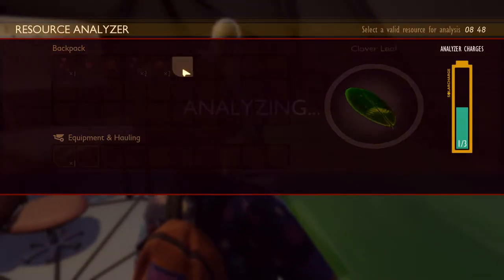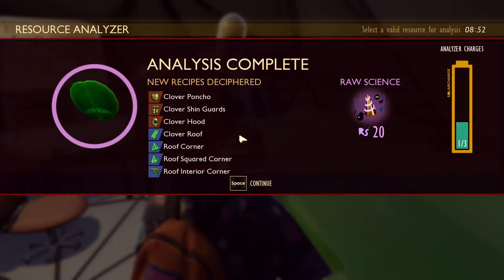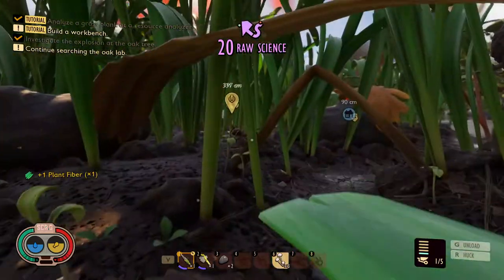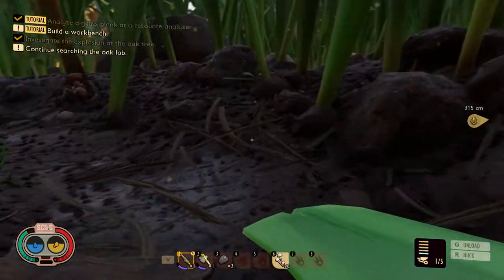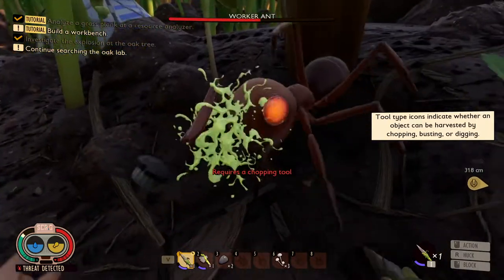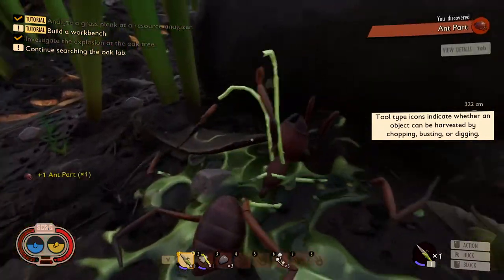I just witnessed an ant that murdered a weevil. Oh yeah, that's fine. Now we can make clover armor. Hello, ants. Actually, we should just kill this ant. Why? No, don't — they give us good stuff. I know, but don't. I don't want it aggroing me. I got it, we're good.